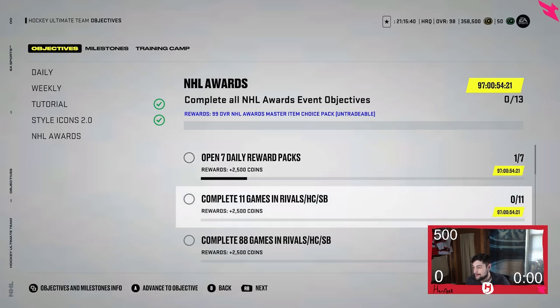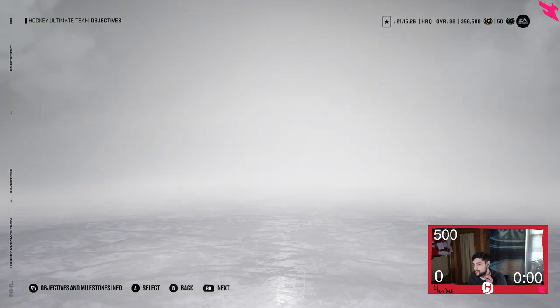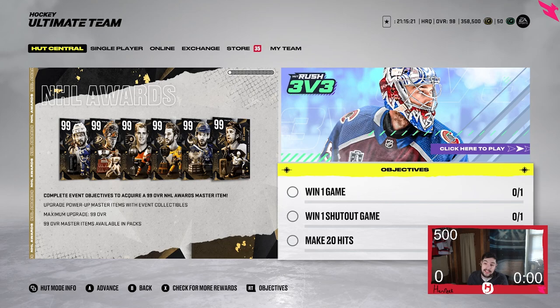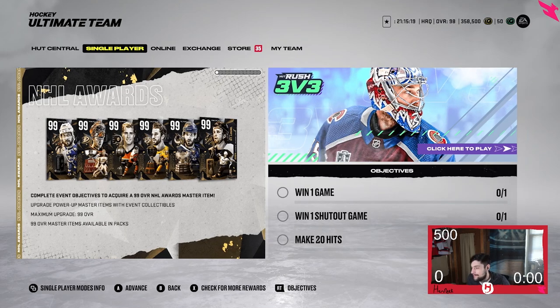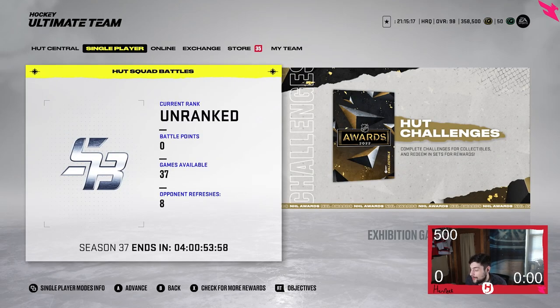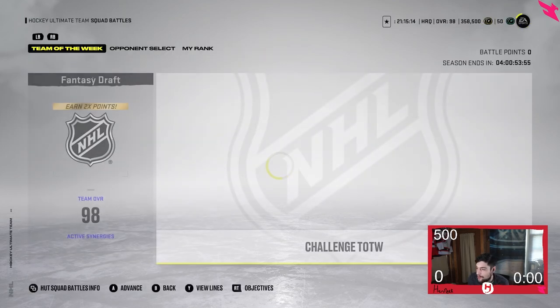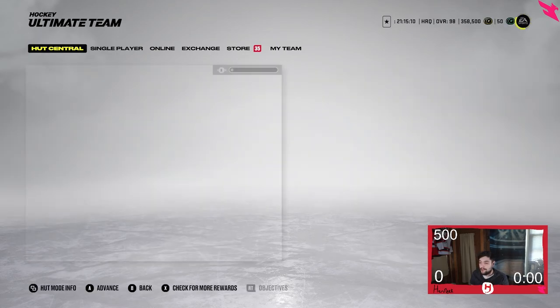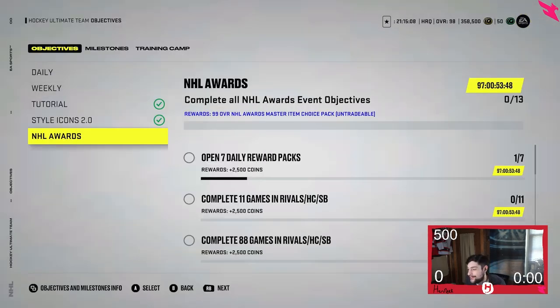Completing 11 games in rivals, HUT Champions, or Squad Battles — here's the thing, a lot of these seem crazy, but the nice thing is that Squad Battles are included. So if you want to get this done quickly, you probably shouldn't be playing rivals or HUT Champs. Squad Battles is the way to go here.